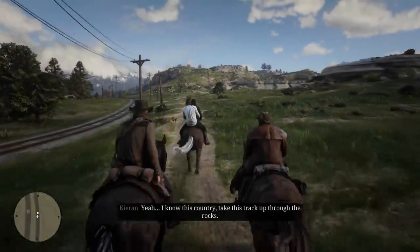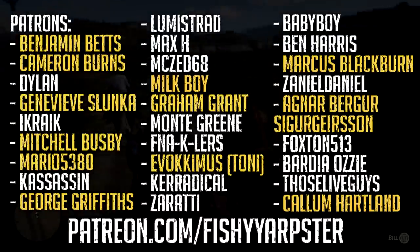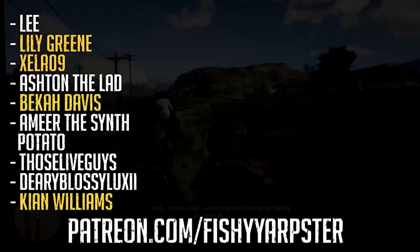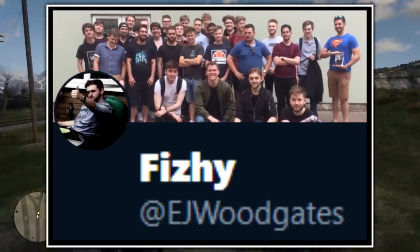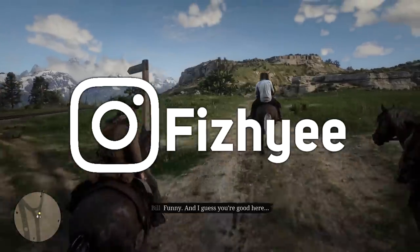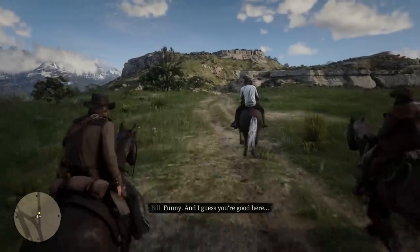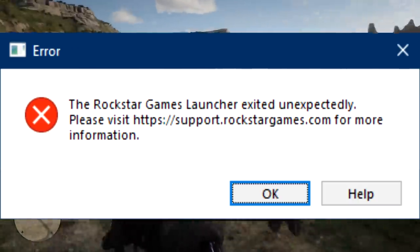Red Dead Redemption 2 has had a somewhat bumpy PC launch, which is not unexpected. When a game launches on console it's optimized for very specific hardware, but on PC you can have any number of variables, so you'll find yourself having to figure out what settings work best for your machine yourself. And then of course it took forever to decrypt, and a lot of people struggled to get it to actually work — after hours of that, a three gigabyte patch, redistributable packages, people found themselves experiencing a plethora of game crashes and error messages.